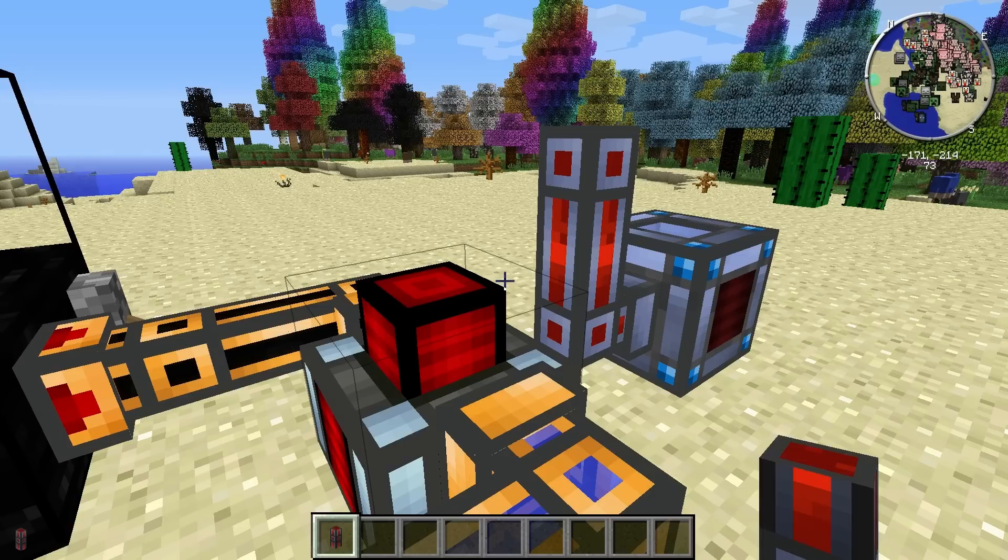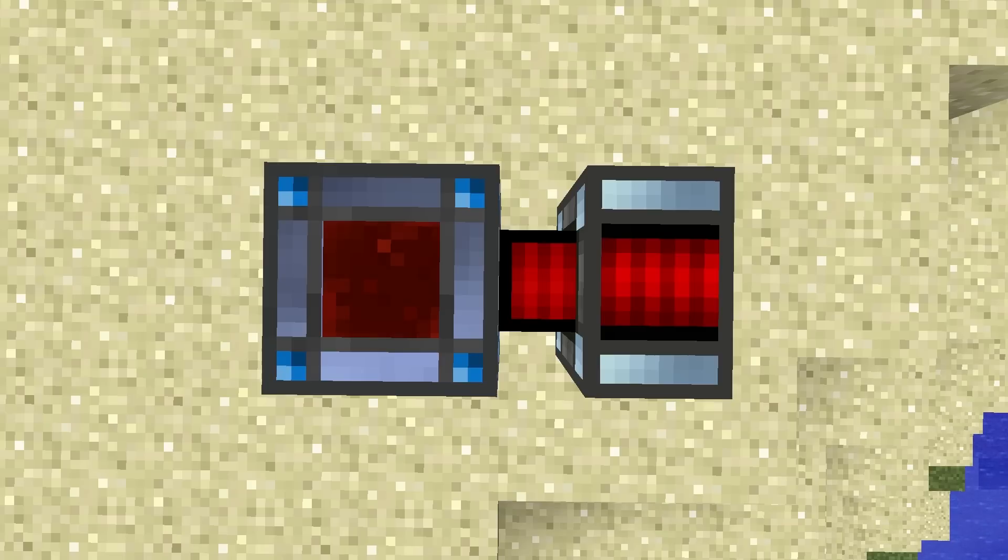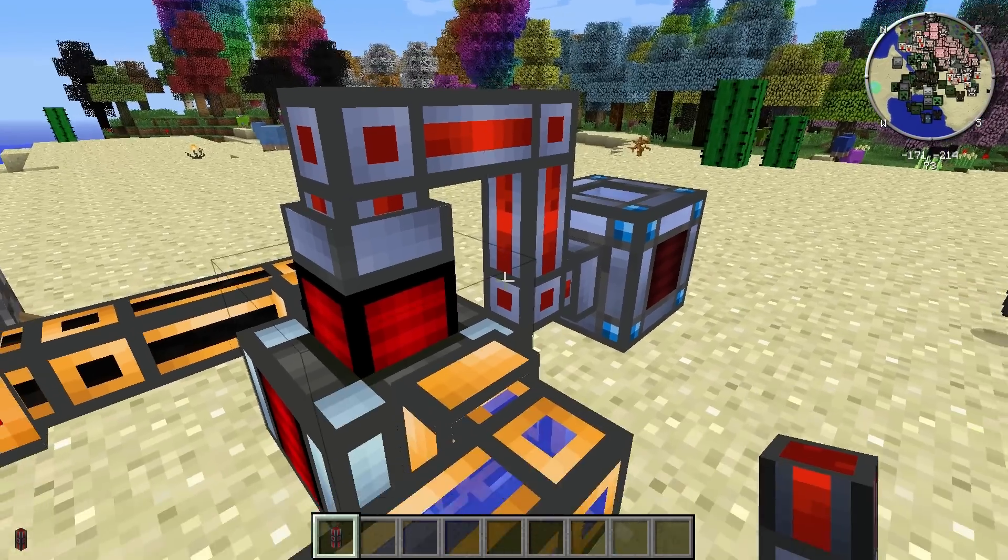Redstone flux can be drawn out of the Dynamo through this face. If you're connecting it directly to an energy cell, make sure it's facing the right way. Or, if you're using energy conduits, make sure they're connected to the correct face.